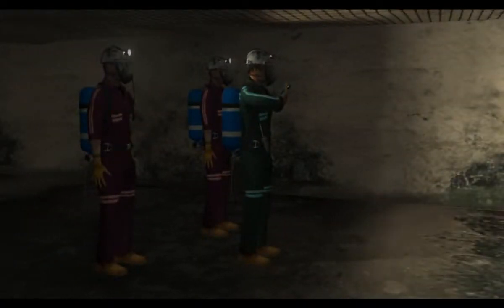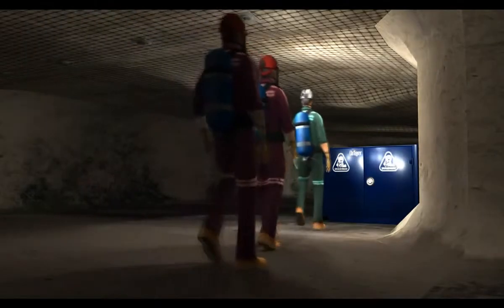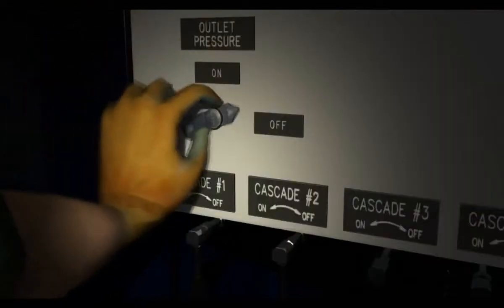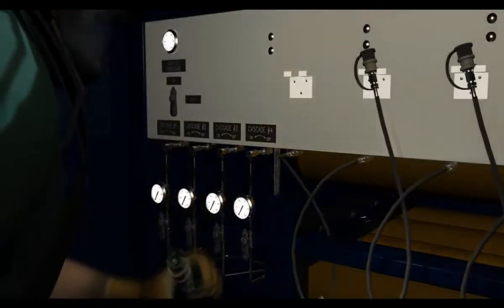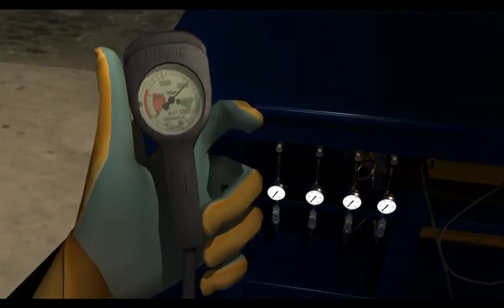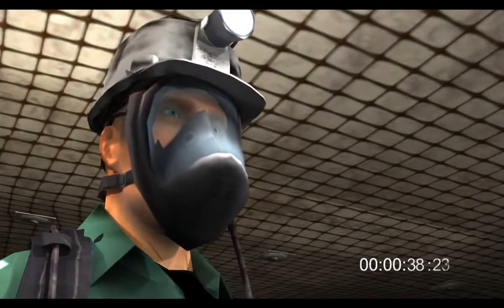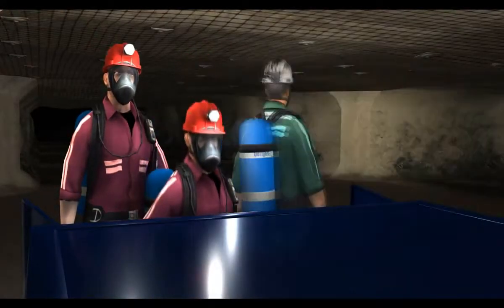There's a charge air station at the next crosscut. We'll stop there to refill our tanks. I've opened the fill valve. Just connect the refill line to the SCBA. Watch your pressure gauge. It will shut off automatically at 4,500 PSI. Should be less than a minute. When it's full, just disconnect it from the refill system. Okay, it's not far to the surface. Let's go.